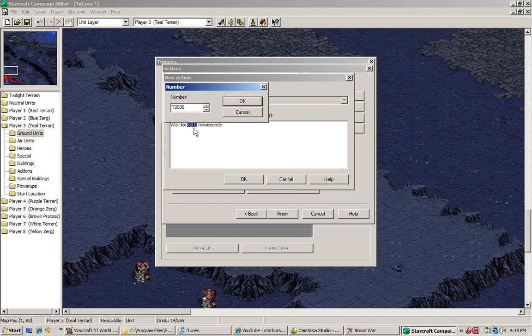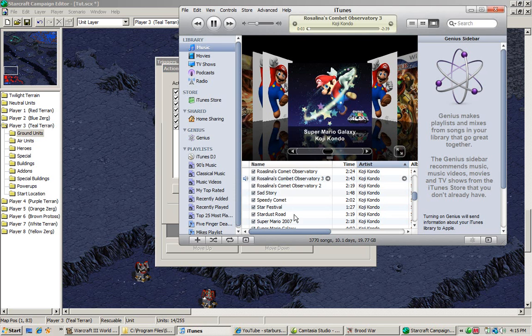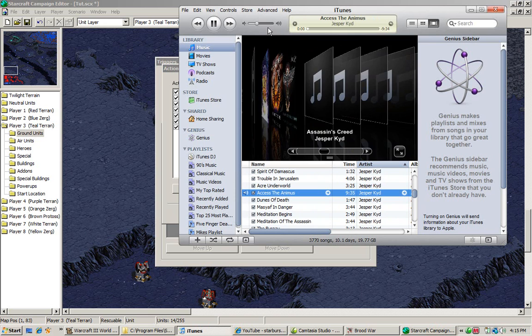As a suggestion, if you're making a conversation, before the conversation resumes you should put a wait command, and you should set it 1,000 milliseconds more than the talking portrait. Also, I'm getting sick of the Mario soundtrack, so we're going to put something else on — we'll put the Assassin's Creed soundtrack on.